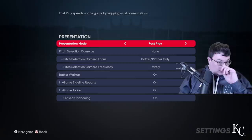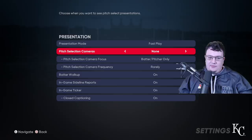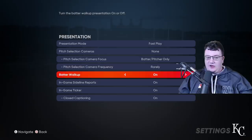For presentation, I want Fast Mode — I don't really want all the cut scenes, especially if I'm grinding. Pitch selection cameras, I turn that to None. I like to just stay behind the catcher and not have pitch selection cameras pop up. I really recommend turning that to None. If you want a more immersive experience you can turn it on, but I turn it to None — I think it's a lot better that way.